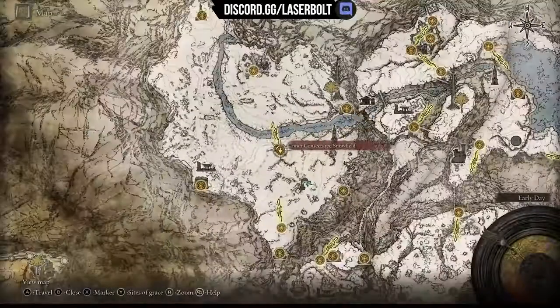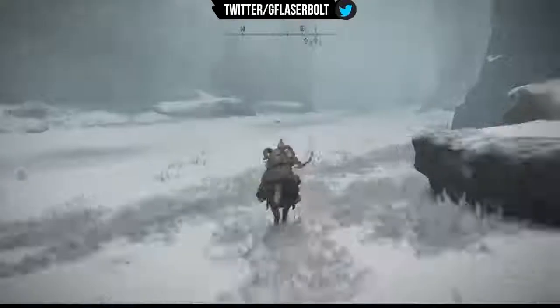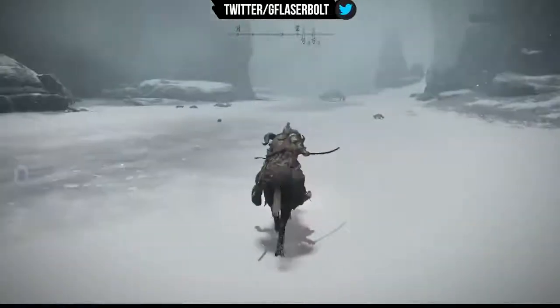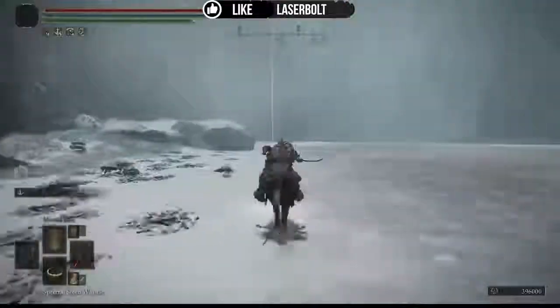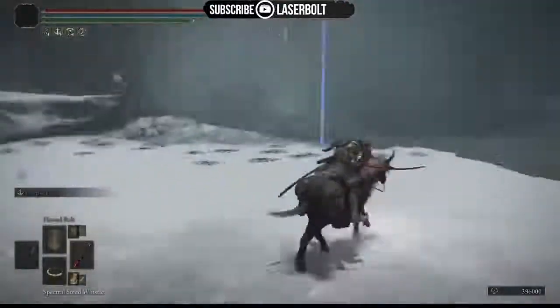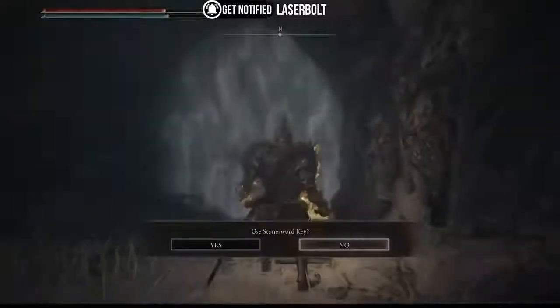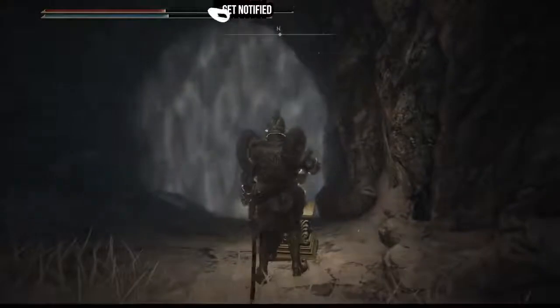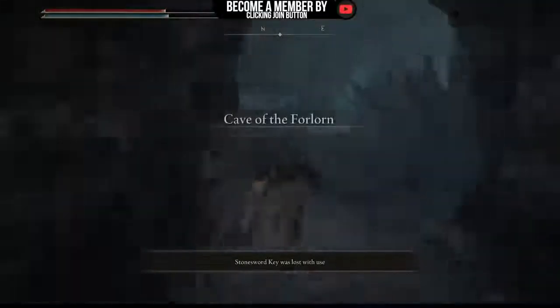Once you defeat it, you get the Battle Mage Ashes, which is a great one. Next up, going up north — this section requires the medallions to get across. There is a hidden cave here, and a lot of you may not have this weapon. It's an awesome holy weapon to have. There's also a big dragon nearby that might scare you away, so use the Stonesword Key and follow my lead.